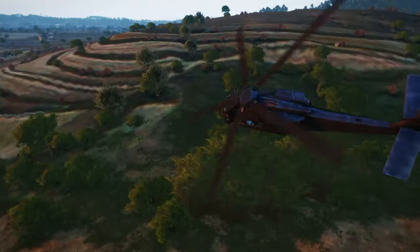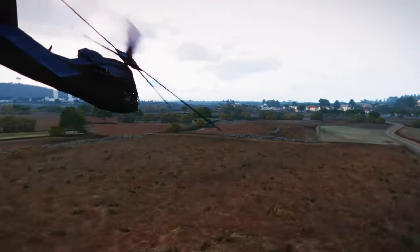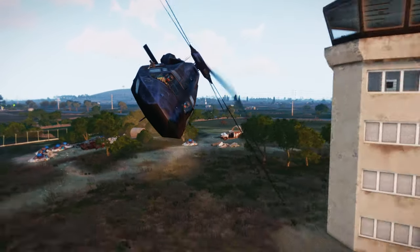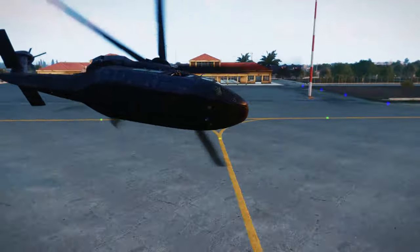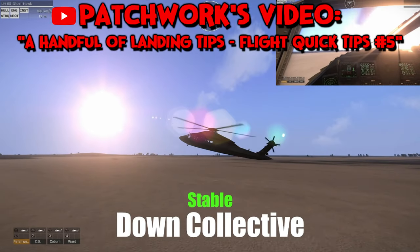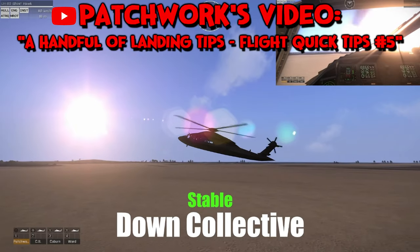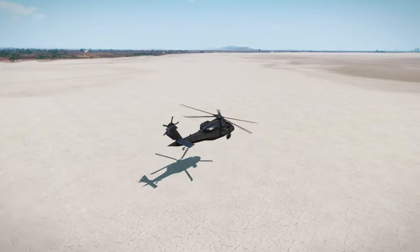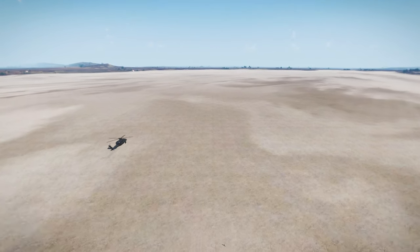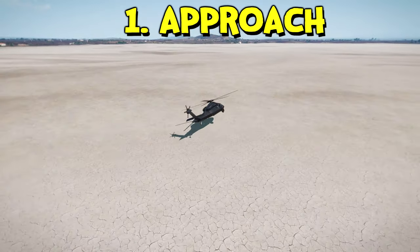Begin by flying at top speeds around the terrain — get used to the controls and how clunky it is. You're probably used to the Little Bird, so get unused to it. Start somewhere nice and flat like the airfield or the salt flats on Altis. Patchwork did a tutorial on the salt flats about bleed flares, and it's a really great place to learn. The beauty of this space is that you can keep practicing again and again with virtually no obstacles to crash into — which is all the best for Barry. So we're on approach right now, landing anywhere on these salt flats.